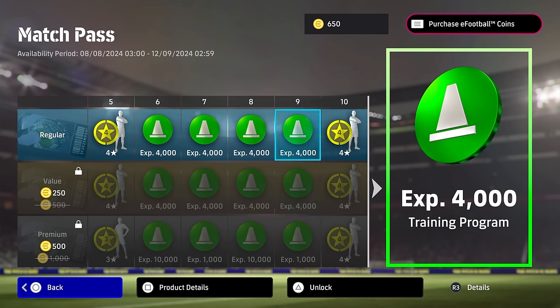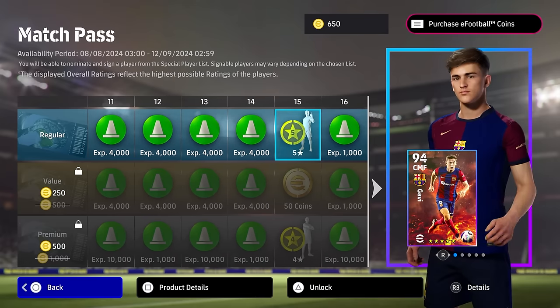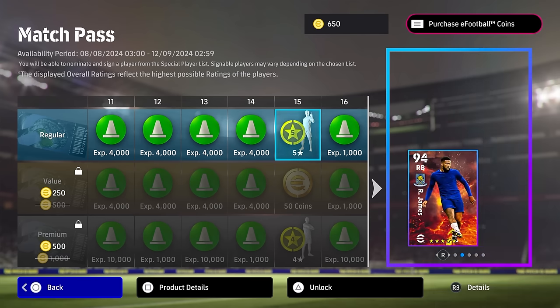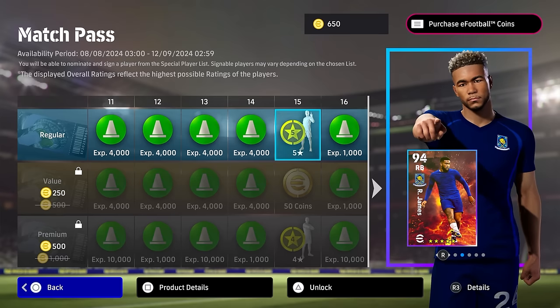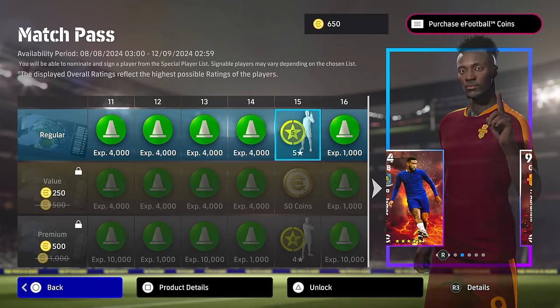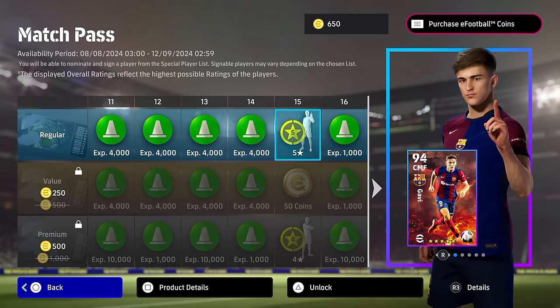The big selling point of the regular match pass is that it's 100% free, but you do miss out on the players. After 15 matches you will get a free five-star nominating contract that you can redeem for Gavi or Reece James. I have a video done on these free players so make sure you check that out — I definitely recommend Gavi and I'll show you the best training build for him in that video.